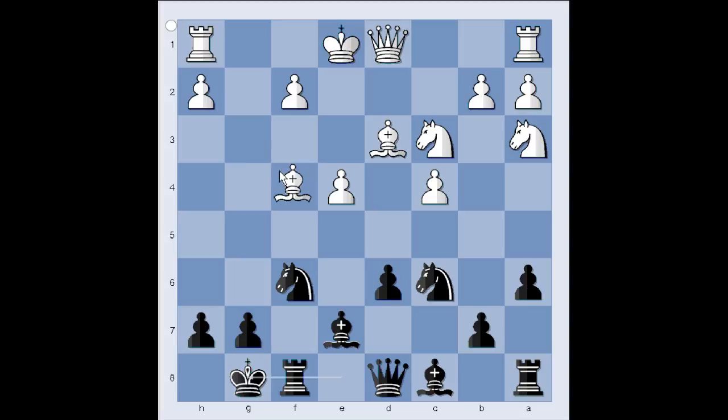Black castled kingside. Bishop to g3, knight to g4. What is the knight doing here? Bishop to e2, attacking the knight. And how should black continue? We have reached the most critical position of the game.